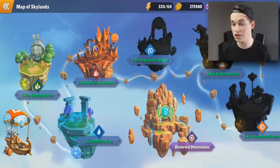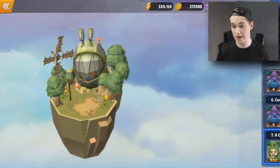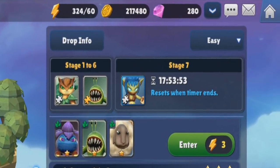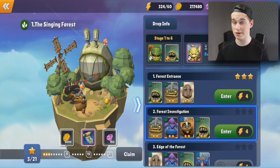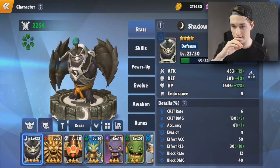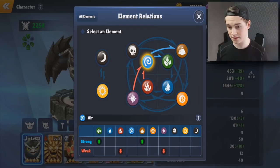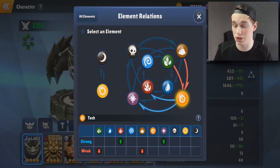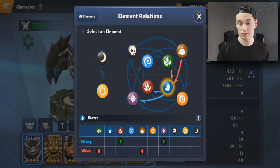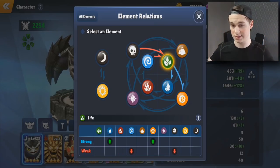When you look at stages and dungeons you'll see an element symbol on them, which means that stage has that element. You can also switch the difficulty on dungeons - easy, normal, and hard. This is great if you have Skylanders with elements that work well against a stage. The element system has eight elements plus sun and moon. Click on any element to see what it's strong and weak against - each has two bad elements and two good ones, except sun and moon.